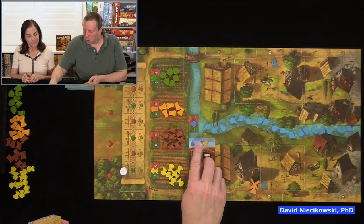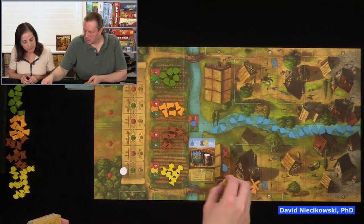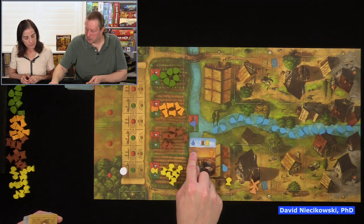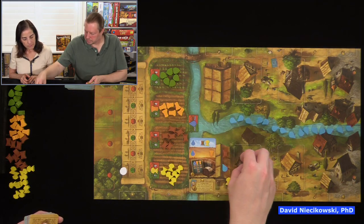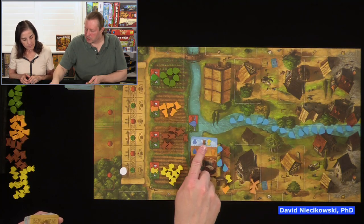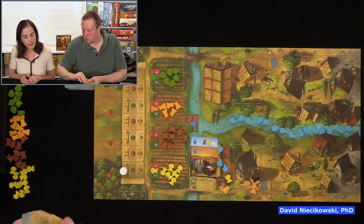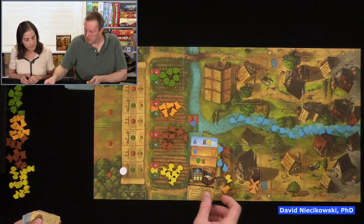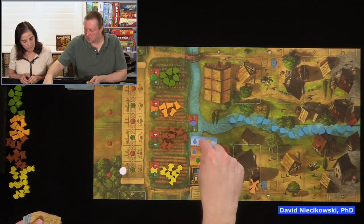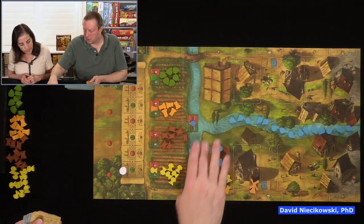So Julie played this card — she would get a water, a barley, and a wheat. Now if the next card she played, she would get two waters and a rye, but she wouldn't get those from the previous card because the columns don't match. If she were playing a third card, she'd get the hops and two barley because that column matches, but not the water or the rye. That's one thing we were doing wrong.